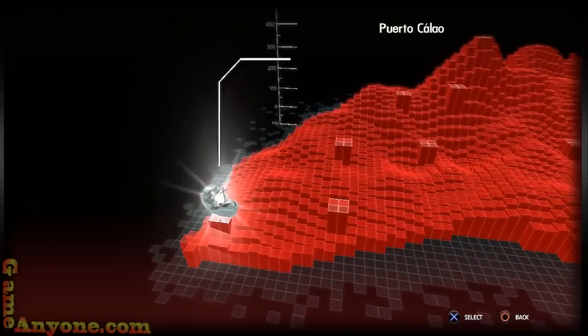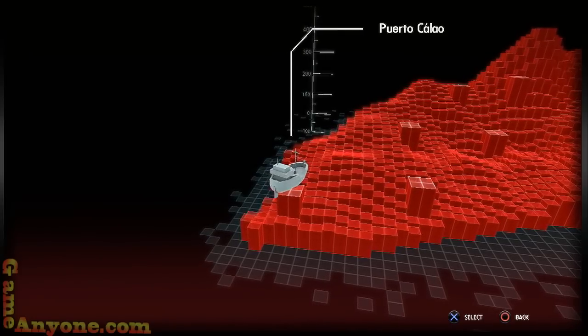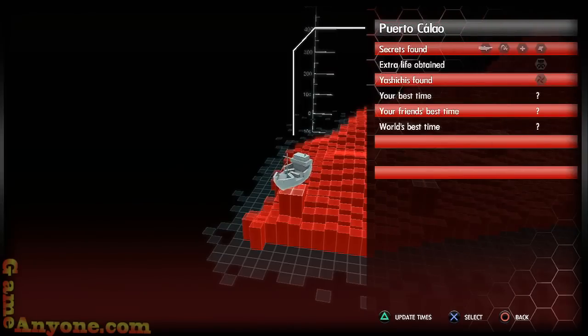So we'll notice right off the bat that the map screen is a little different. The first change they put into this game is there are no neutral zones — it's just level to level all the way across. It's pretty linear as far as I can tell. I haven't actually finished the whole thing yet, but that's kind of how it goes. Let's go ahead and jump right into the first level.